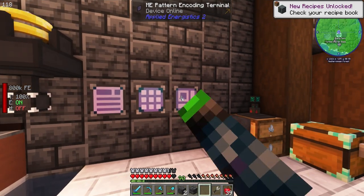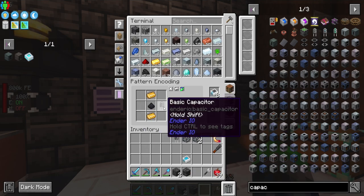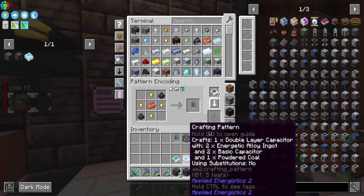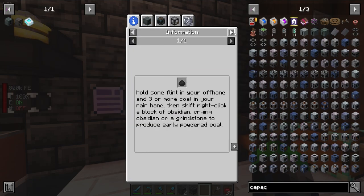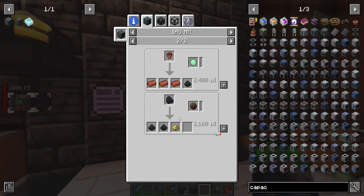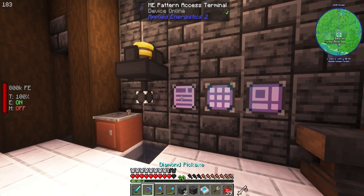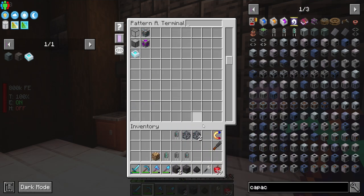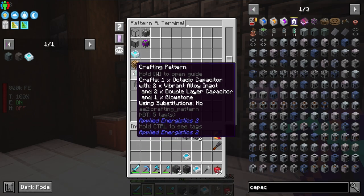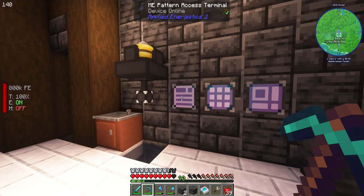We're going to need a capacitor. We'll need to make these the fun way — coal dust goes into the sag mill. We've got all of the crafting ones here; the only one we can't auto-craft is essentially the coal. We've got glowstone, octatic, basic capacitor, and double layer that can all be auto-crafted.